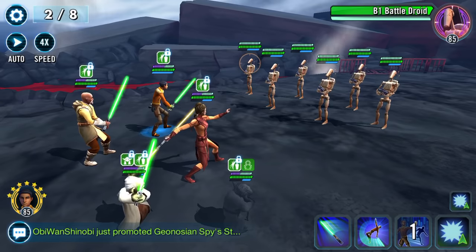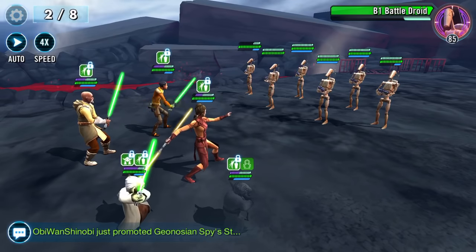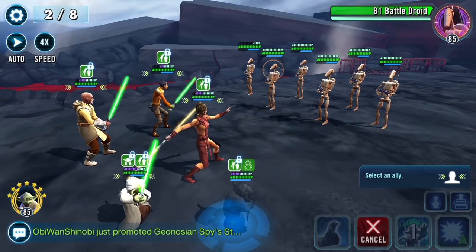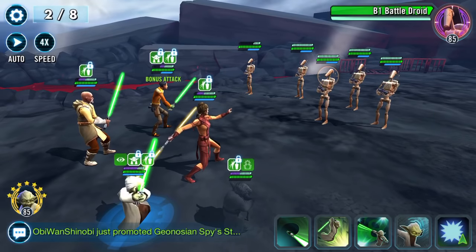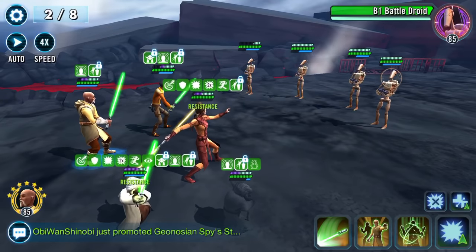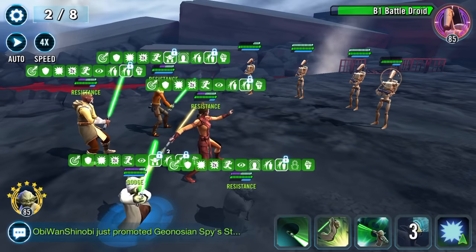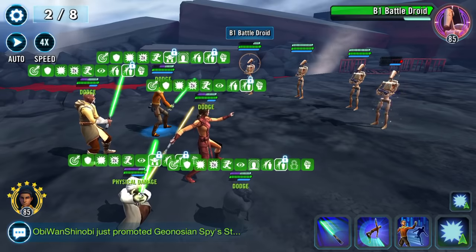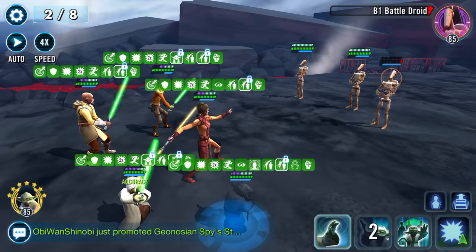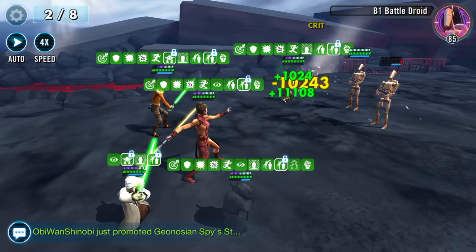We'll just dispatch and then I'll get Ezra as the next one, with Jedi Training afterwards. Start with the basic. I really don't like Ezra. There you go — that's what Ezra thinks of that. Let's throw in Grandmaster a couple of times, give out the buffs, and dispatch these droids. Got enough to put him down with one shot.